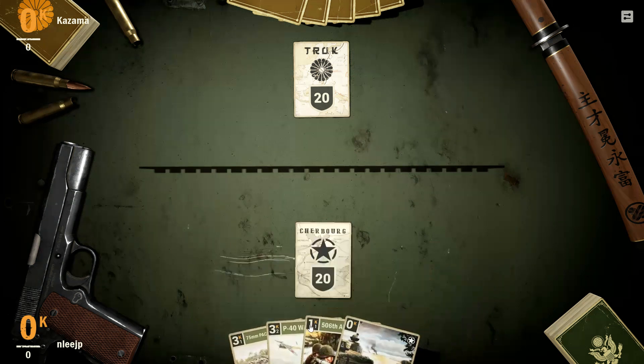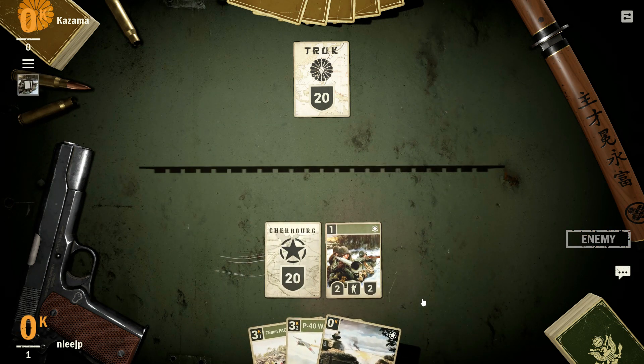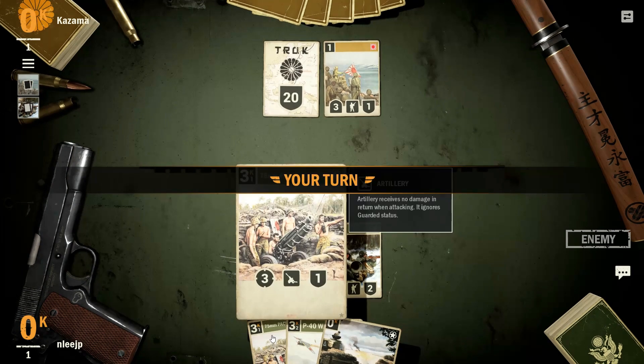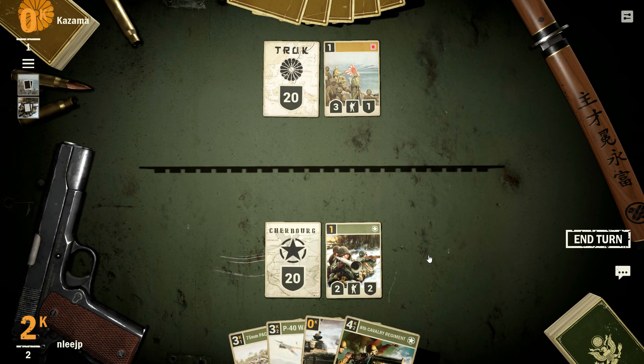There's a unit I can get down right away — a 2-2 at a cost of one. That's not too bad, I'll take it. And the Japanese get a 3-1 force down. Nothing special about them, though.